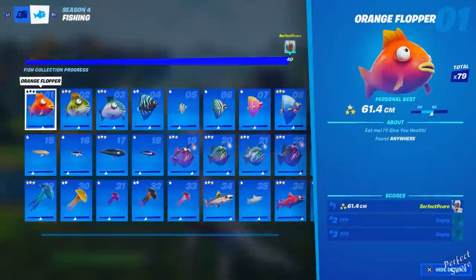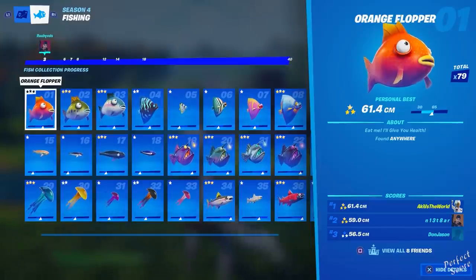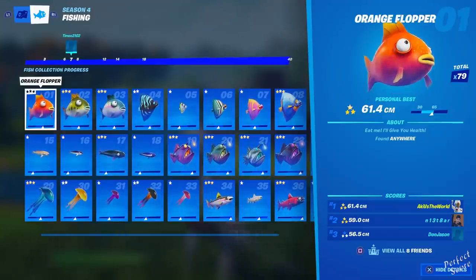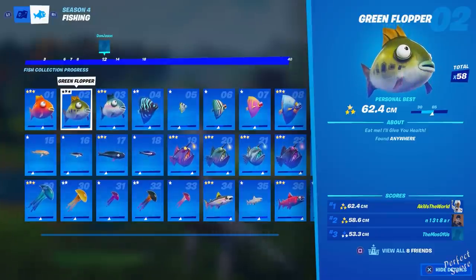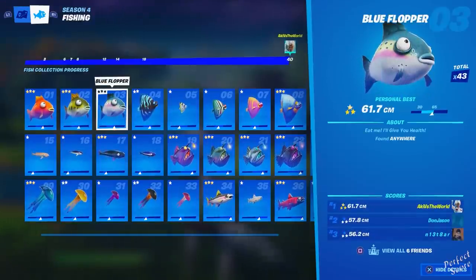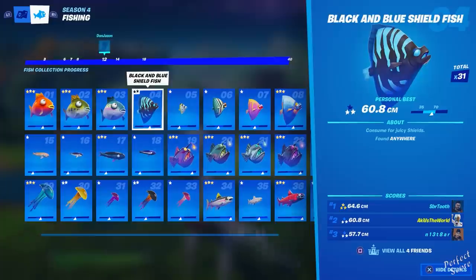Let's get on with the list. At number one we have the orange flopper — you can catch this anywhere. Most of you probably have this already; if you throw a normal or pro fishing rod anywhere there's a very high chance you'll get this one — I've got 79 of them. The same applies to the green flopper at number two, catchable anywhere. At number three is the blue flopper, also anywhere. At number four is the black and blue shield fish, also catchable anywhere.